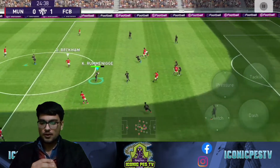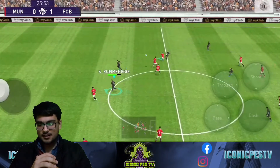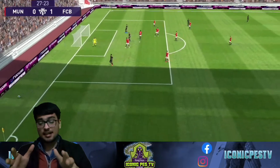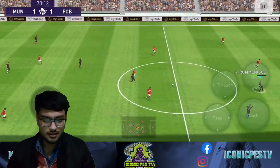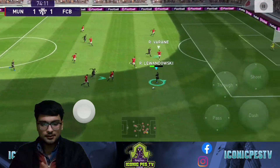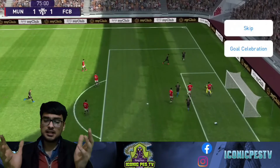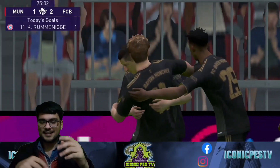Ruminigge to Gnabry, Gnabry to Ruminigge — see his speed making a run. I missed that one, wrong direction, my mistake. But his runs are great. Ruminigge to Gnabry, Gnabry to Lewandowski — see the run, see the positioning and boom! Kicking power is insane, I'm telling you, and his celebration is very good.